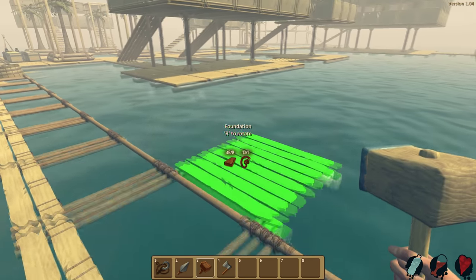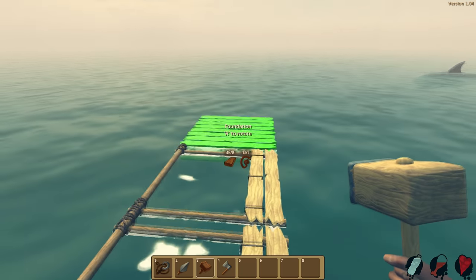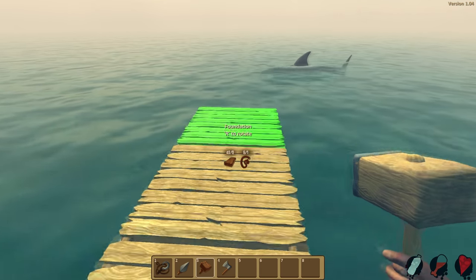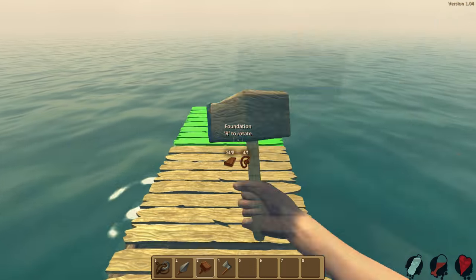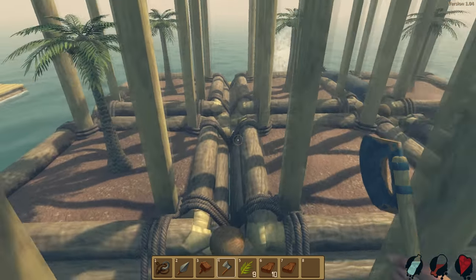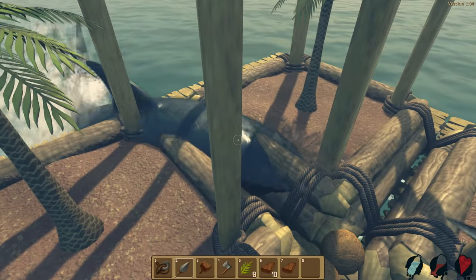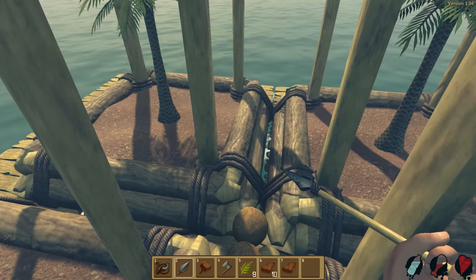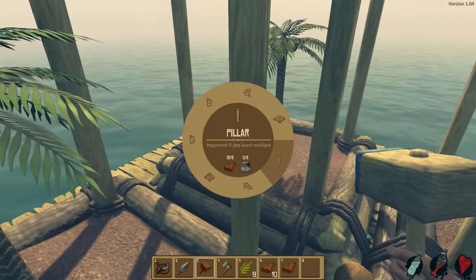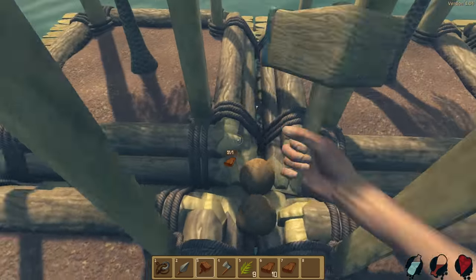Which way are all these foundations facing? That way. Alright, here we go — let's start building outwards. Excuse me, shark. I just learned something interesting. The distance on the — oh shit, hold on, let me go ahead and fix this real quick. Come on, get your ass out of here. I guess I should probably repair that since I don't know what sort of horrible things will befall us if it doesn't get repaired.